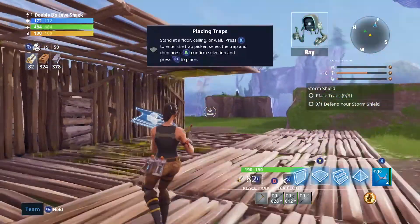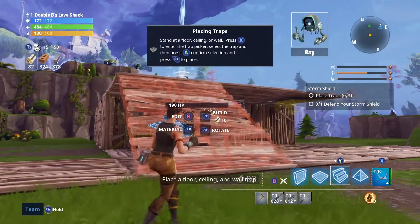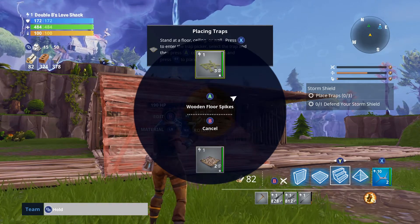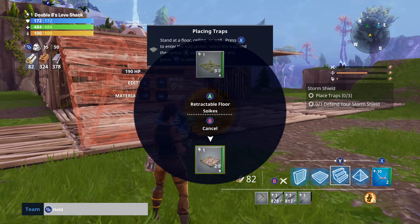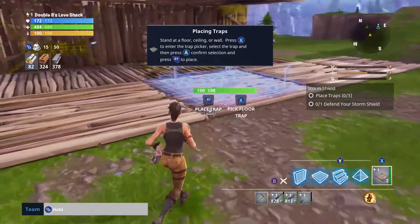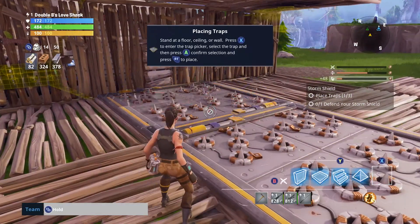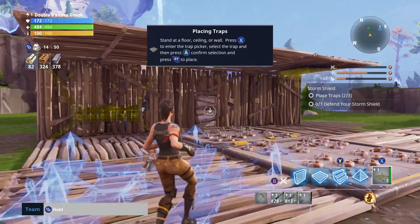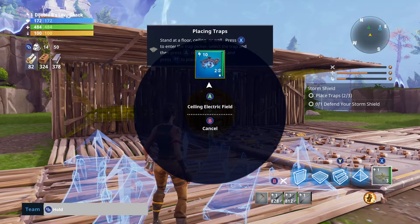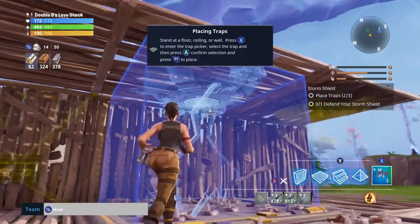Nicely done. Looks like we could use some traps — place a floor, ceiling, and wall trap. Alright, we want a floor trap. Wooden floor spikes or retractable floor spikes? Yeah, the retractable ones. We'll put them here and here. And then a ceiling trap — a ceiling electrical field, absolutely. We'll put that at the door too.